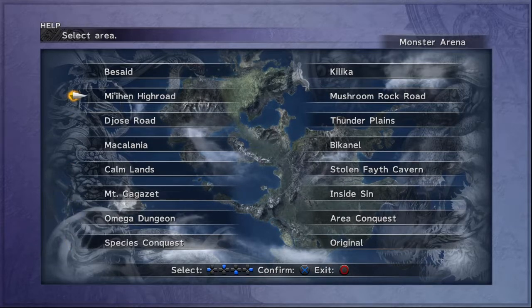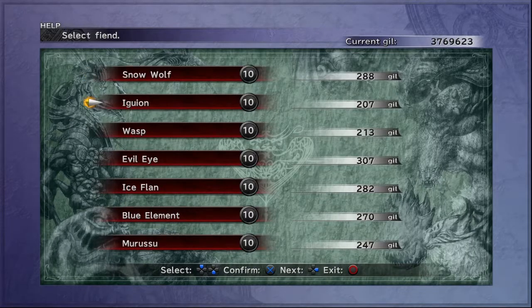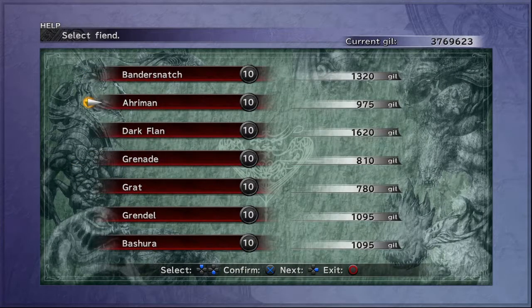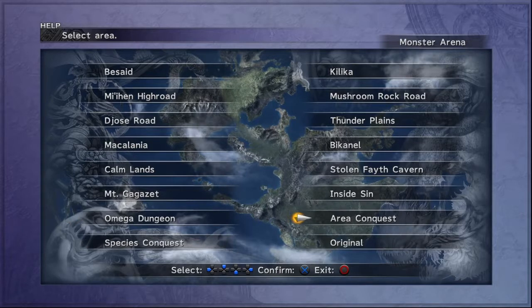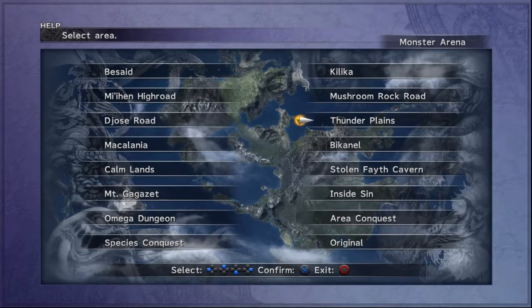You're going to find Floating Eye here in Mi-Hen Highroad. You're going to find Evil Eye here in Macalania. You're going to find Evrae Altana here in Gagazette — I believe you can also find this one inside Sin as well. And you're going to also find Floating Death here in Omega Ruins. This is probably going to be the most difficult one to obtain, depending on where you're at in the game, because the Omega Ruins can be quite treacherous for beginner players. You're also going to want to catch Bjor — five of these from Thunder Plains.